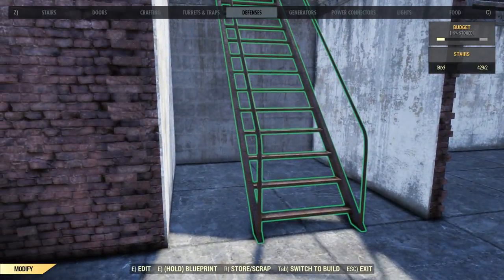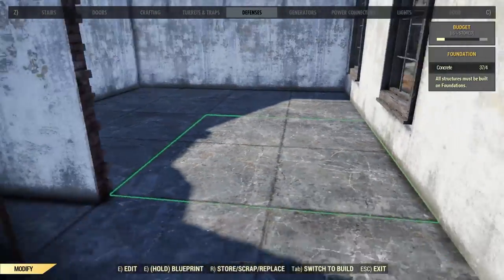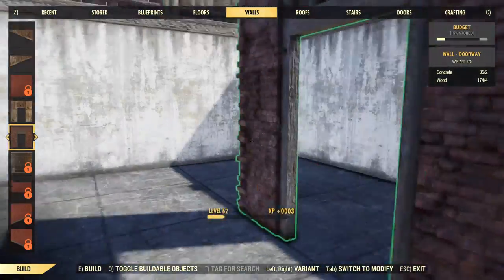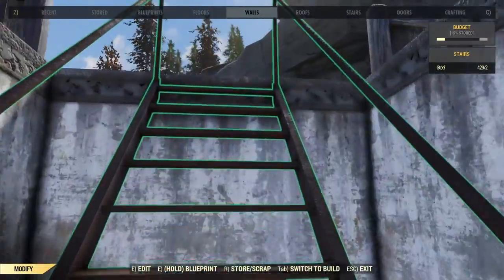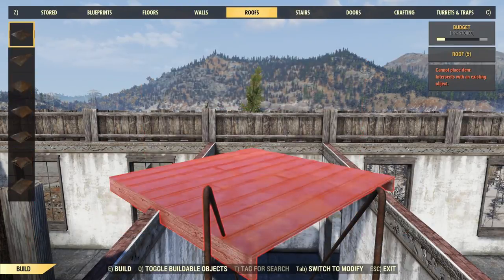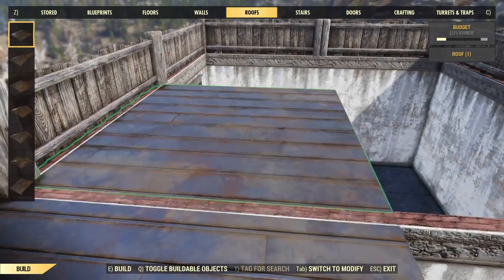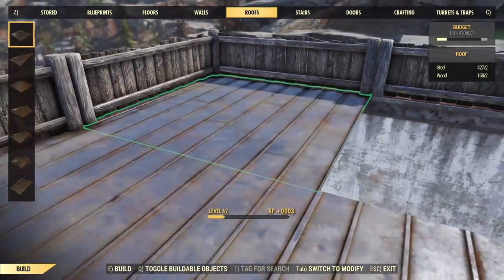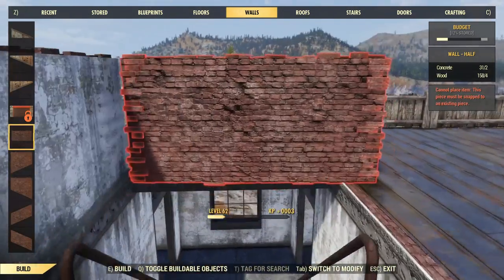Somehow managed to select that foundation right through the wall — the game has its weird moments. Set a couple of internal doors in. There are two different designs of doors on the brick tabs, which is quite cool, with door frames — wooden ones and then a metal door frame in there. So we're mixing and matching: wooden ones on the inside and metal ones for external doors.